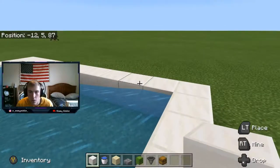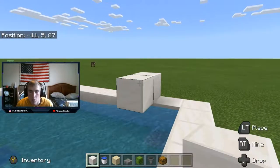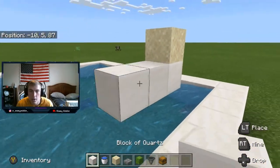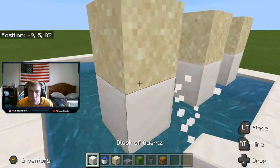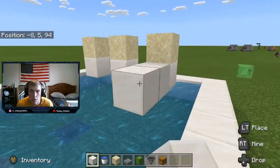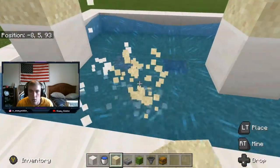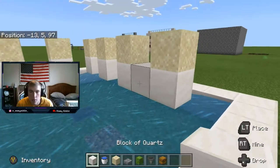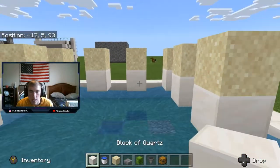You're going to want to go one block in and build up so the block is above the water level — one there, and go one more. Then put sand on top, and keep doing this pattern the whole way across. You want it to not be completely on the edge, because then the cactus won't fall in fully.